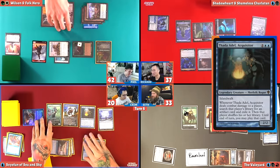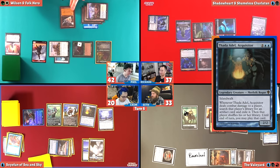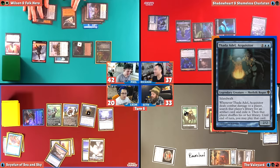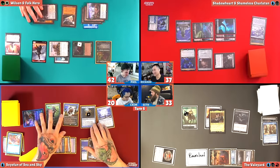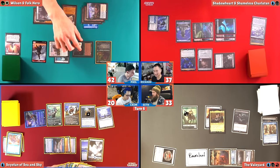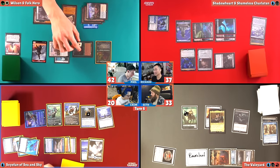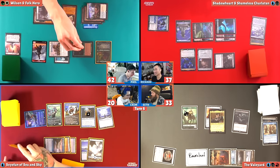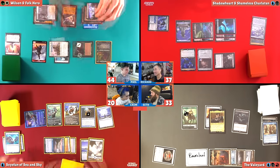I feel like Thada Adele is so underrated. This enters with a 1/1 counter, and has Island Walk as well. So if she hits us, he gets to steal an artifact — he still has to spend the mana. I'm going to exile two cards from graveyards. Do you have two creatures in your graveyard, Krim? Yeah, a Sea Hunter and a Mist Dancer. Not anymore. My Solem is not getting any respect — not even good enough to exile anymore.